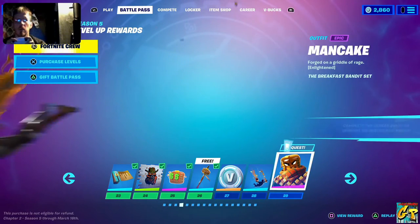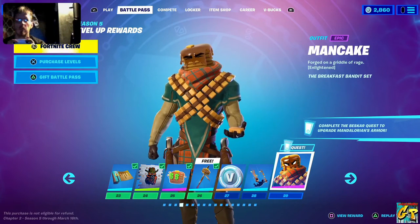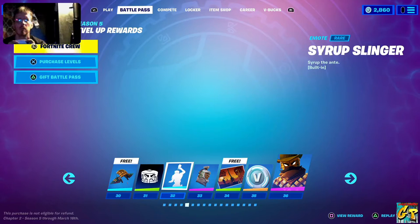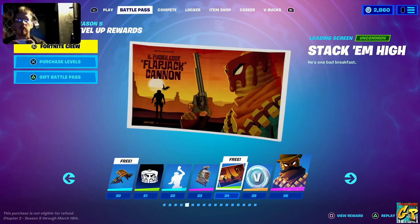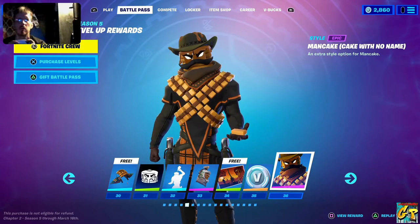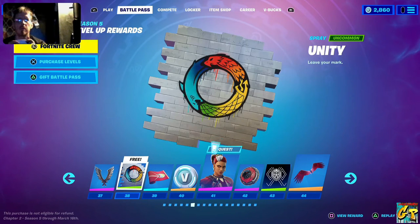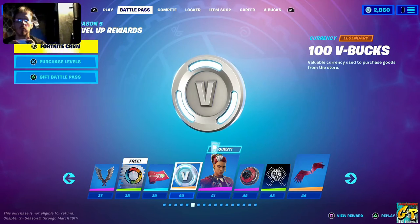Diner Dive — Mancake. This guy is actually going to have some alternate styles as well coming up. We have the Flapjack Flyer, Flapjack Flyer banner icon, Syrup Slinger, Breakfast Bounty, Stack Em High, more V-Bucks, the Mancake outfit, the Beast Fang harvesting tool, Unity spray, Wild Heart weapons wrap, and more V-Bucks.